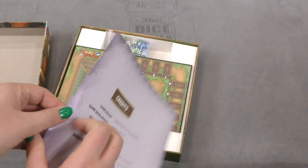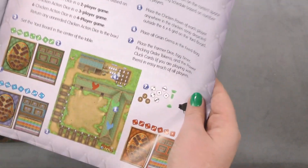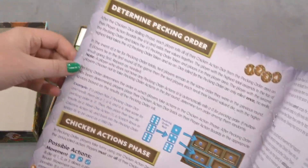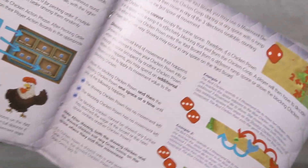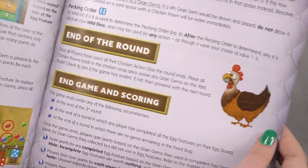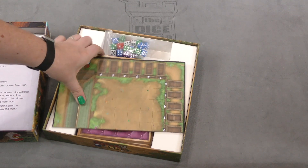First we got our rulebook. Inside the rulebook we have the components, set up, different stuff, determine picking order — or pecking order — chicken action phrases, and then optional advanced rules. There's also end of the round and end game scoring, more advanced rule stuff, and then the credits. Be careful with ripping this rulebook.